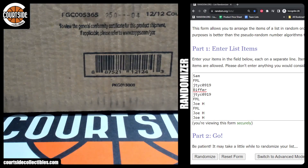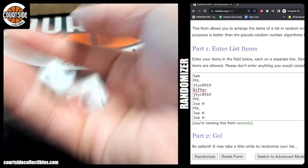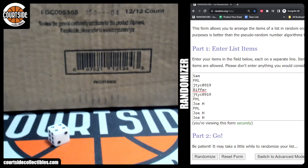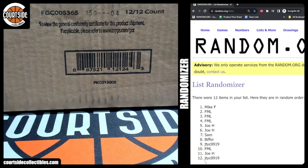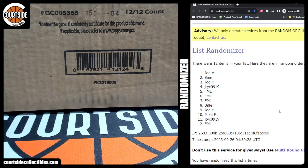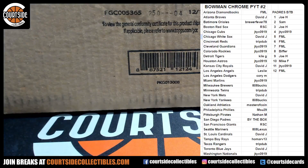All right, we're gonna rip Bowman Chrome Baseball. Hopefully we hit a super today. Dice roll — hard eight, that's my bet. Eight randomized, eight times: one, two, three, four, five, six, seven, and eight. First box Joe H, last box FML. That's everyone's teams and box spots. Good luck!